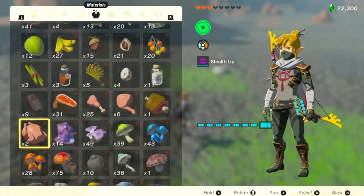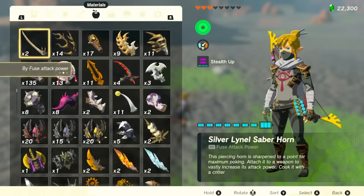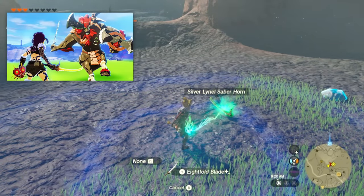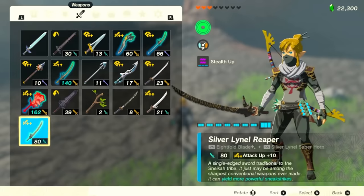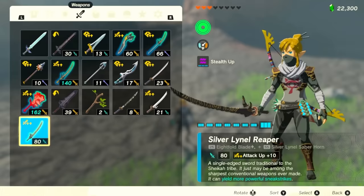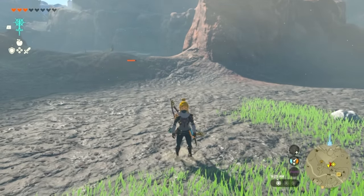The next step is to grab one of your Silver Lynel Saberhorns — you should have these if you watched the Lynel farming video. Fusing that to the blade is going to enhance the weapon all the way up to 80 damage. So we're going to have 80 damage, we're going to yield more powerful sneak strikes, and it's going to get very powerful. But we need one more weapon before we continue.